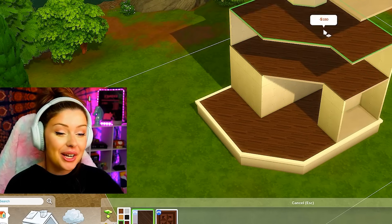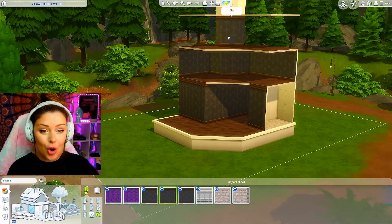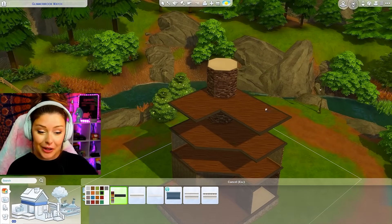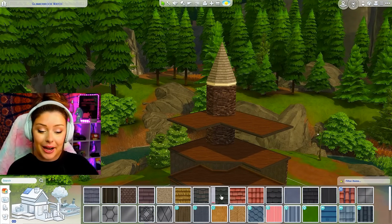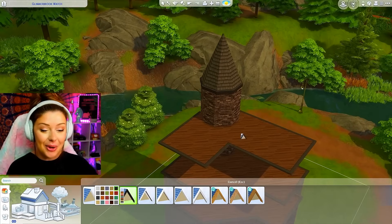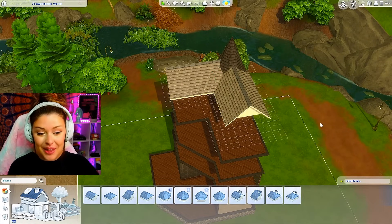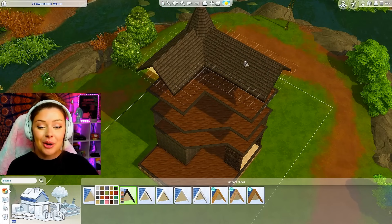Vampires is an underrated pack — I've always said this. I think a lot of the items are gorgeous and so detailed. We're going to get some black trim to cover up those white lines made by the flooring. I'll roof it because it looks weird without it, using an octagon roof piece. I'll raise it up, add some black trim and black paint. The thing with vampires we have to be careful about is they cannot be in sunlight, so this dollhouse aesthetic is going to wreck their lives a little bit.